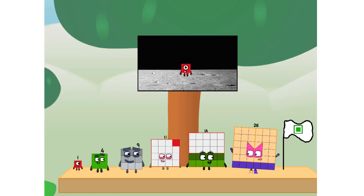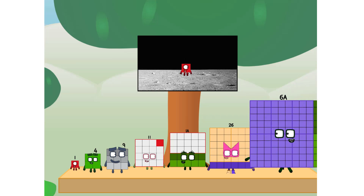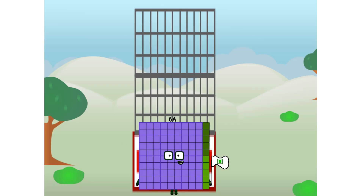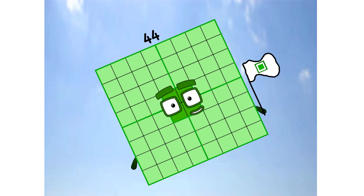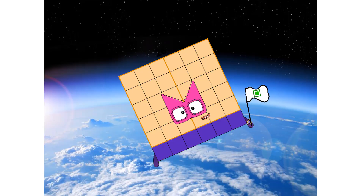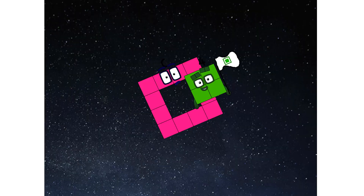We did it! The only thing left now is to plant the square club flag. Number land, we have a problem — I forgot the flag. Don't worry, little one. I'll take care of it. Six for fab — and I promise, no rocket. Square power only!